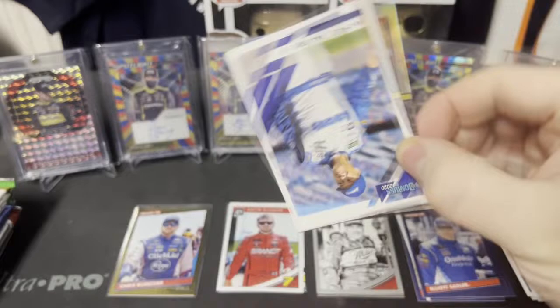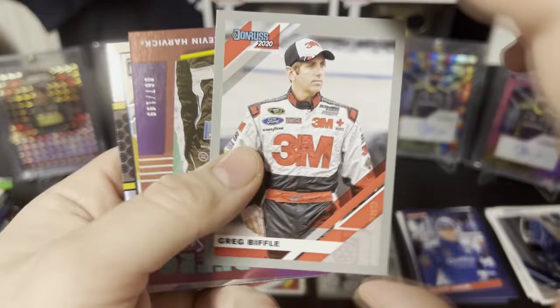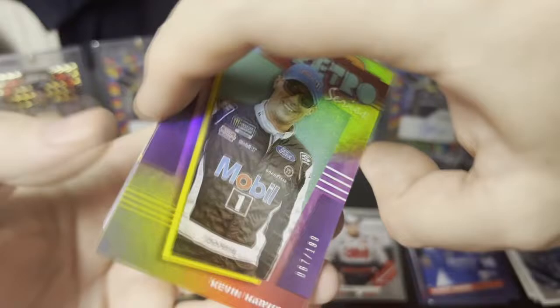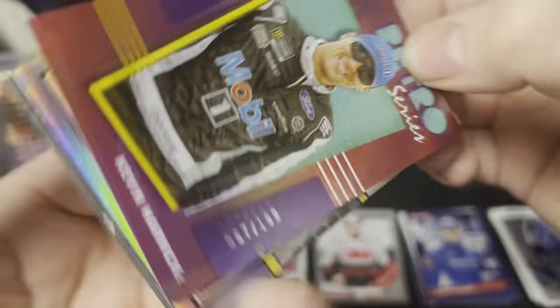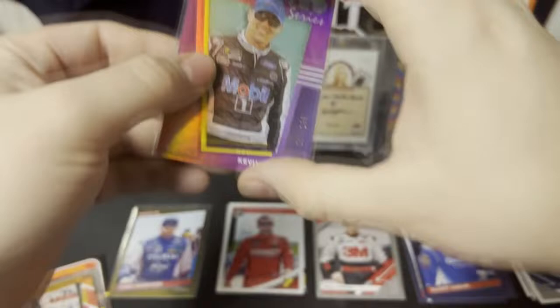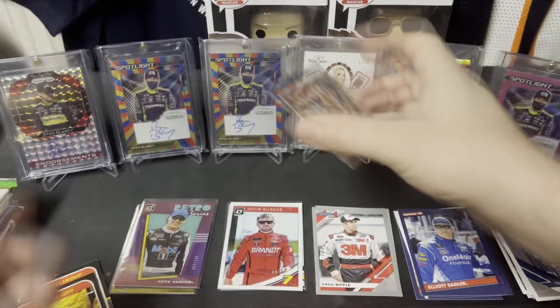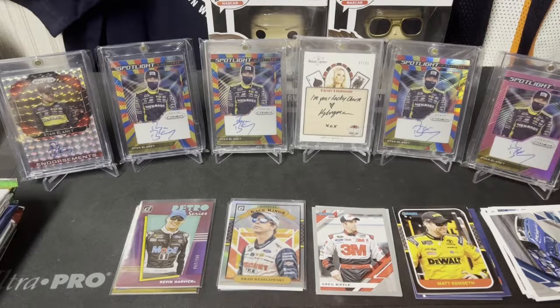First pack of 2020 Donruss. We've got Michael Waltrip, Kyle Larson, a gray border of Greg Biffle, and then we have a retro series numbered Kevin Harvick at 67 of 199 — we'll sleeve that one. We also have a silver Race Kings of Brad Keselowski; silvers are really nice looking cards. Rounding out the pack with throwbacks of Matt Kenseth, Ryan Newman, and Jeremy Clements.